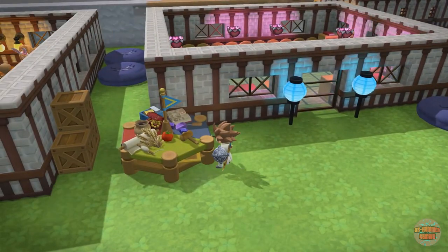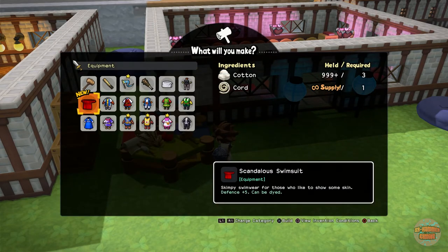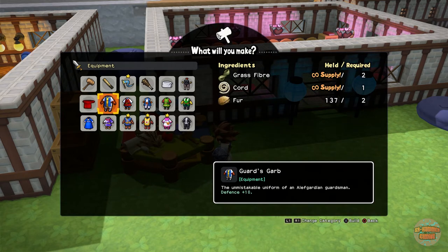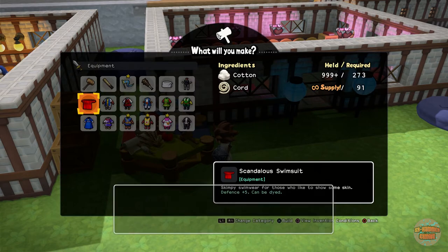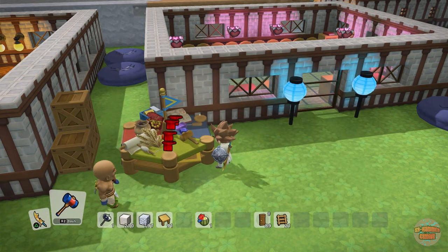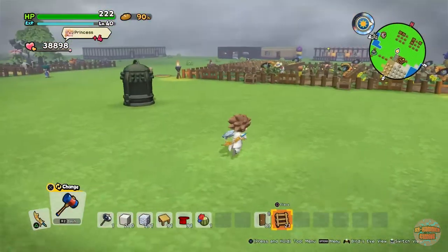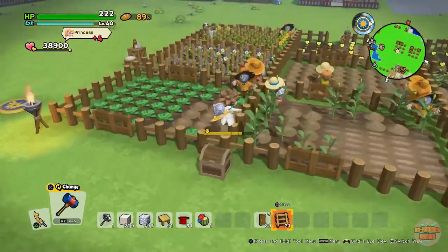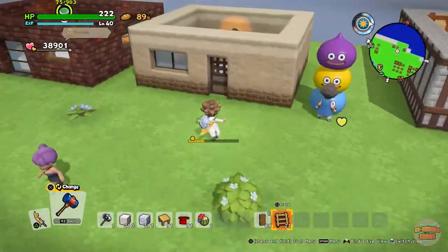It will look different from the male and female perspective. The males will look like that, and the females will have a bikini-style outfit — their scandalous swimwear. You just need to craft however many you need; they take cotton, which really sucks. I built 91 of them — no idea why — then just go and pop them in your changing rooms.